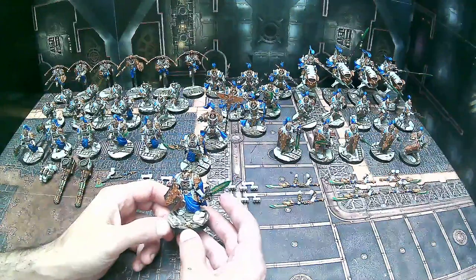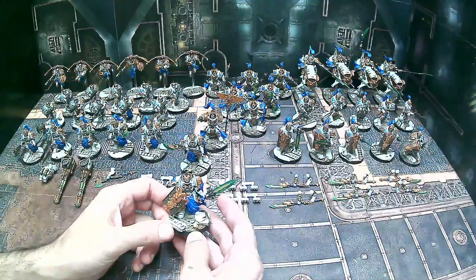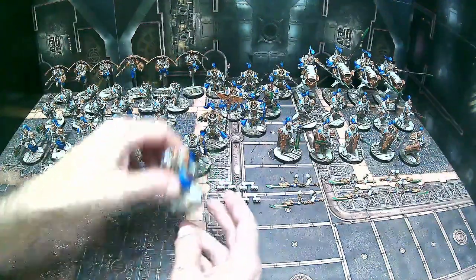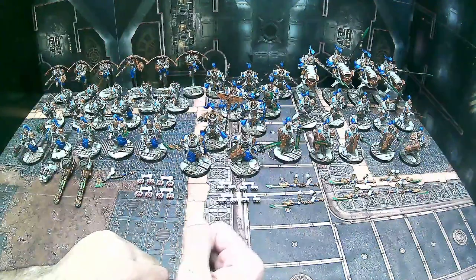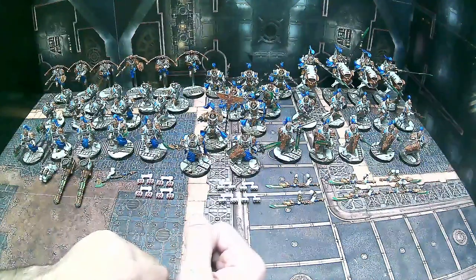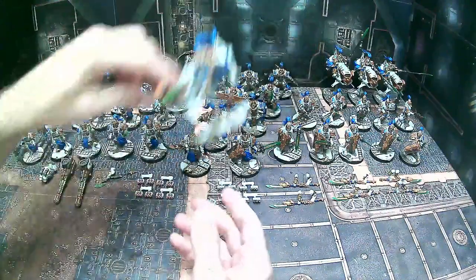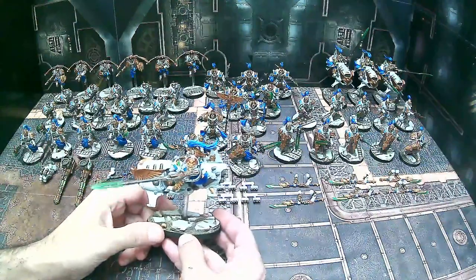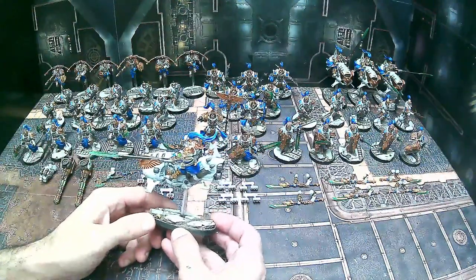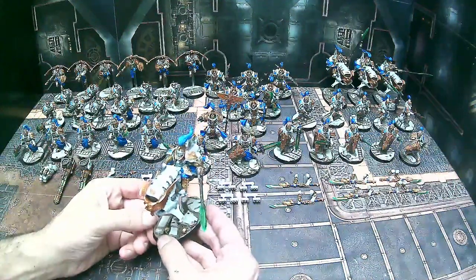These are basically two Warden Shield Captains with swapped weapons. He already has one Shield Captain with the axe, so this just provides more options to fill out his army and always be able to take what he wants. Then finally we have the Vertus Praetors — once again awesome models, probably the coolest and most effective bikes in the game.